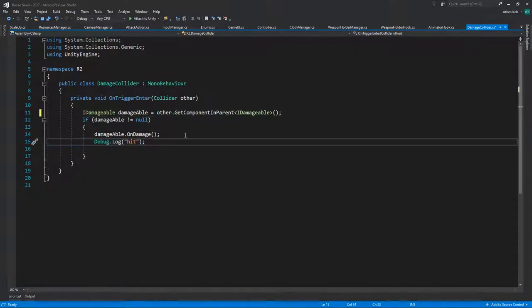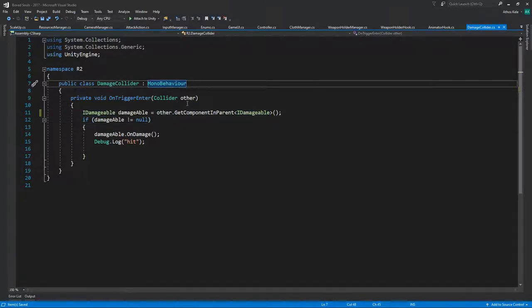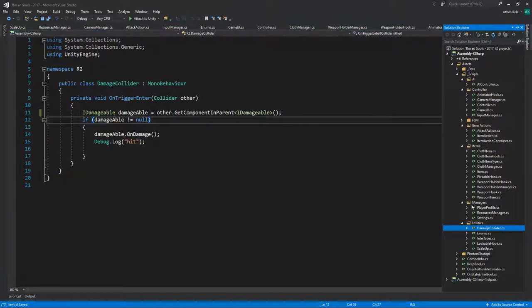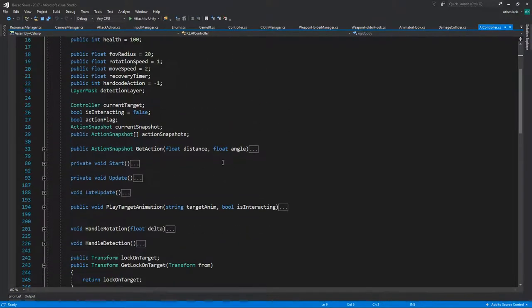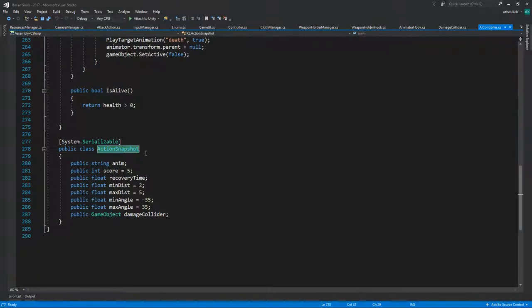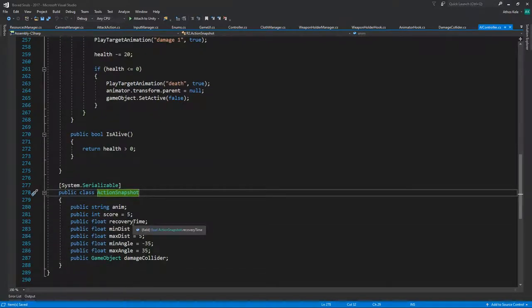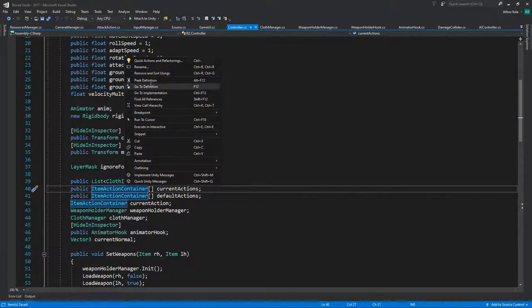We're going to do an OnDamage, but we still want to know which attack actually hit us so we can save data — we basically want to pass the data for the attack that hit us. Let's take a look: we have our AI controller which is the night damage. We have our actions, and I think we might have to use actions the same way we use them, so let's go under our controller for our item actions.